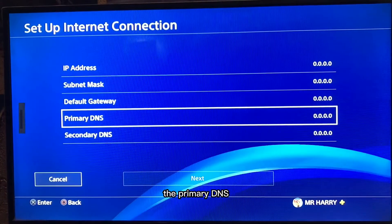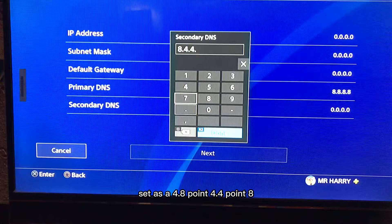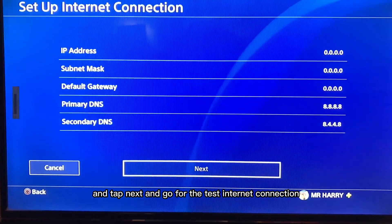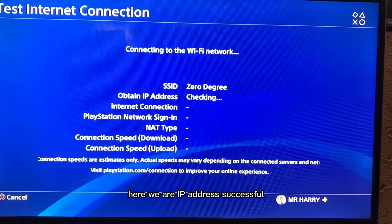Go to Primary DNS and set it to 8.8.4.4. Tap Next, and then go to Test Internet Connection.